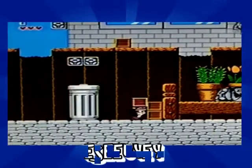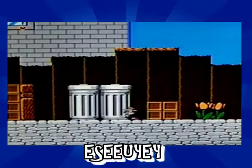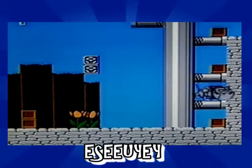How can I top the previous code? Well, with this one of course: E-S-E-E-U-Y-E-Y. This will reverse the functions of the enemies on the screen, meaning it will make the enemies run away from you. Great — now Chipp is the one kid in school with the cheese touch.